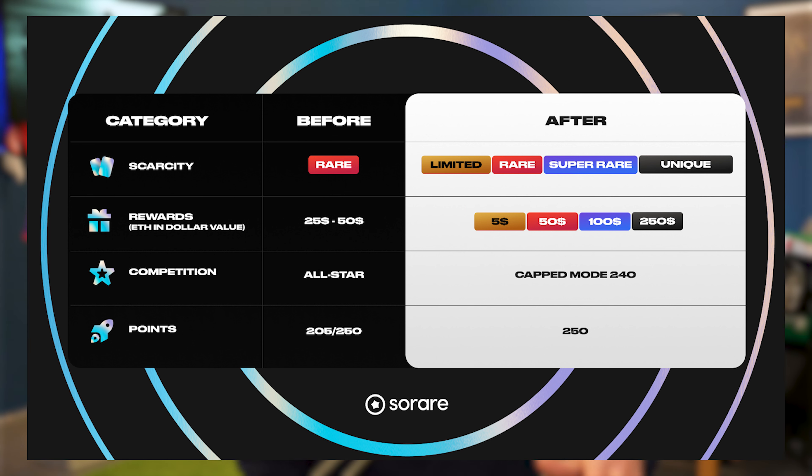At rare level, the only payout now is the $50. But at super rare level there's a new introduction where $100 a game week is available. And up at the unique level, if you've got the bankroll for the big cards, $250 a game week can be yielded out of this Capped Mode 240.